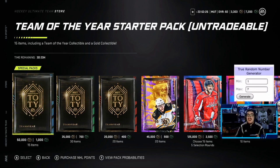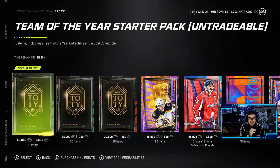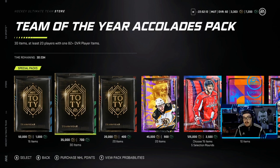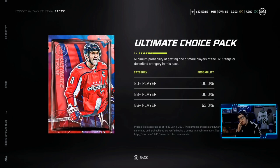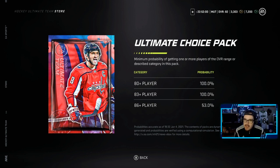We generate a number and we get a five — that is the ultimate choice pack! Oh baby. Just to confirm: one, two, three, four, five — ultimate choice pack. My goodness. We have a 53% chance of getting an 86 plus player, so this should be a huge upgrade. I think it's about five rounds. No more waiting here boys, let's open it up.